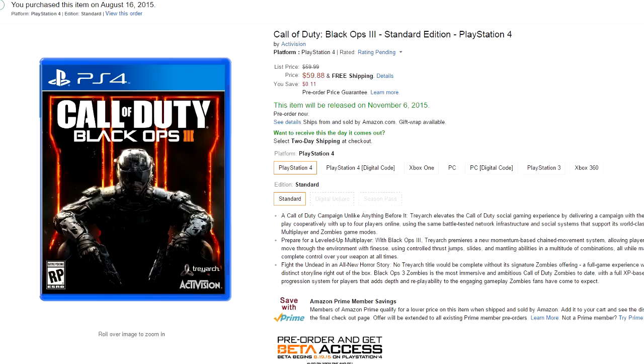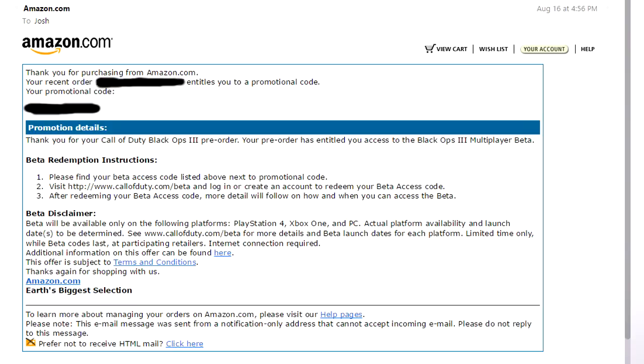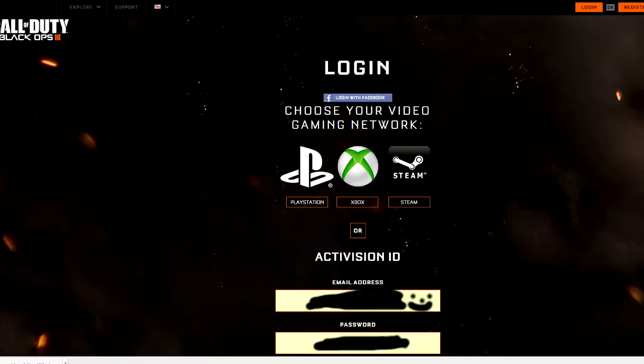First thing you're gonna have to do of course is pre-order Call of Duty Black Ops 3. I did that on Amazon — Amazon automatically sent me an email that had the promotional code for the beta. Then you go to callofduty.com/beta, and on that screen you choose your network, or you can just use your Activision ID. Setting up an Activision account is self-explanatory — put in your email, your address, log in, then redeem your code.